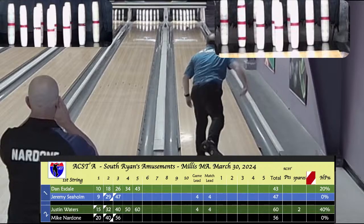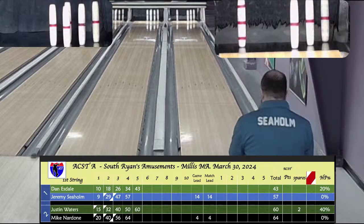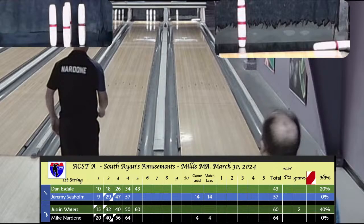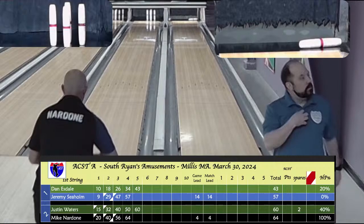He's got himself pumped up — ate his Wheaties this morning, ready to take on the challenge of bowling against Justin Waters. Seholm puts six in his first ball — the 3-4-6-10. Nardone's got a hay bale. Great bid by Jeremy but couldn't get that to come off the wall. Nardone just goes wide to the right, takes out just the 10. Even with 6 he's at 70 at the half. 10-box for Seholm for 67 at the half.